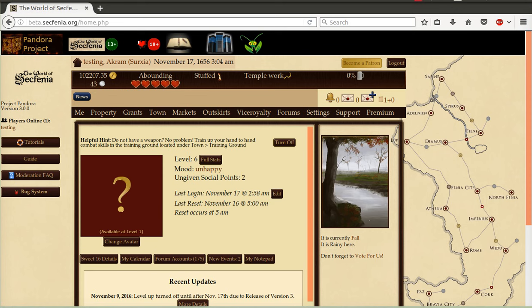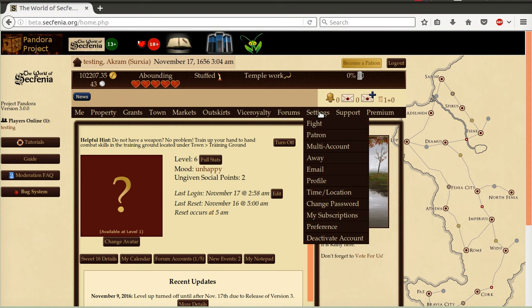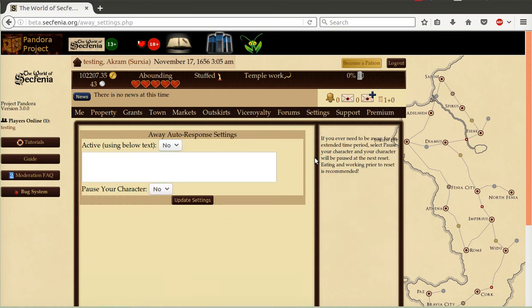One other important change is moving away from the term "retreat" and instead calling it "pause." The reason is that it was an out-of-character action and several players complained that it forced their characters into a temple. Respecting this, I moved it into the settings and away area, where the auto-response for away has been. You can now pause your character directly while updating your auto-response — it will work like the old retreat system.